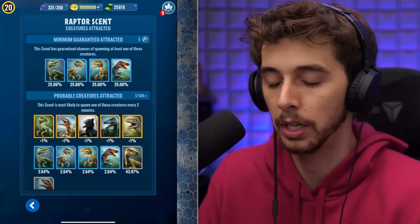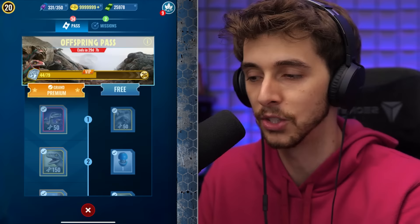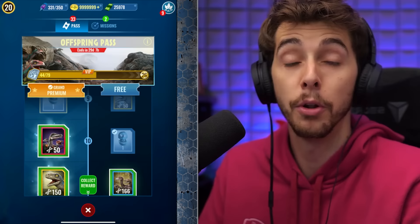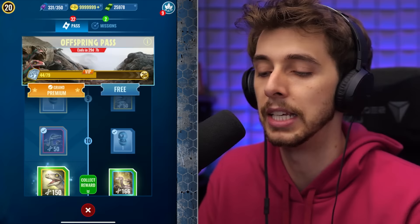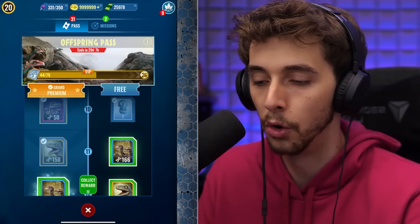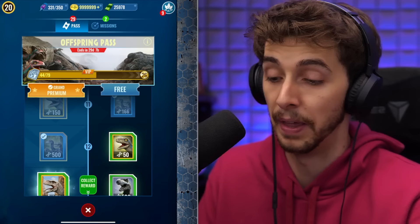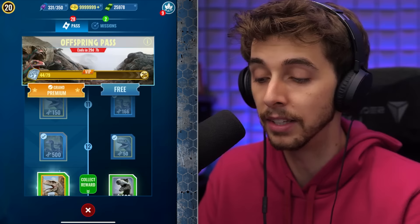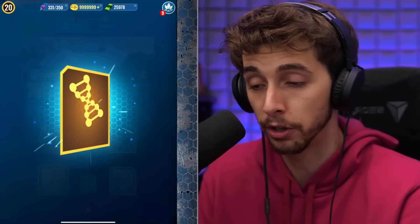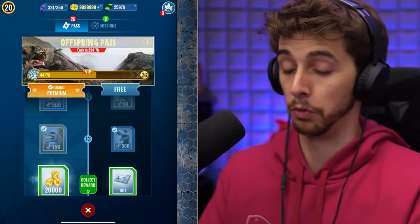It doesn't even give a guaranteed beta. I think I'm just used to the giga scent where you have a 100% chance of getting a giga. You can really see the perks of buying the premium pass - 150 beta DNA as opposed to 166 for the free track. And then the next one gives you 500. You get three times - basically even four times - with that Tarbo.